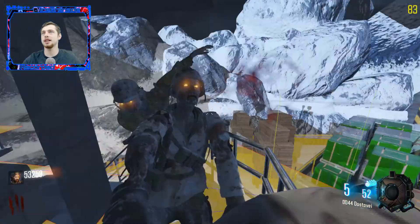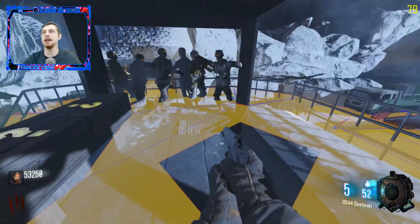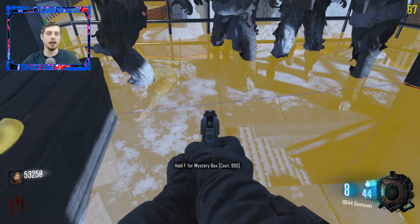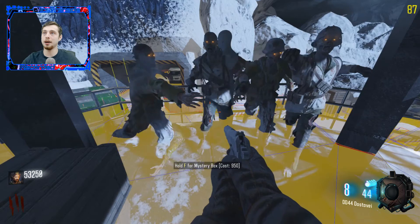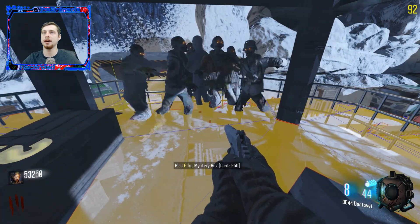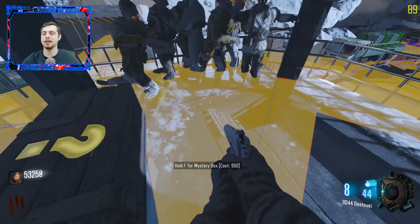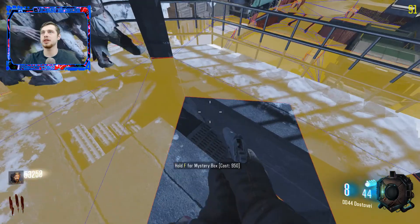I still need to sort these stairs out. Also notice here that I've used glass — I'll shoot that glass out, but it hasn't pathed correctly because there's a blue line here which makes zombies think they can come get me, but the glass is stopping them. So I need to either make that glass a non-collision object, or make it so that until it's shot, it treats it as a wall zombies can't walk through.